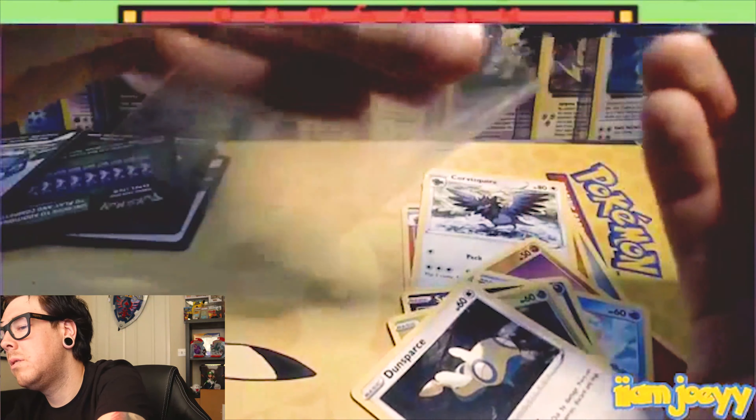So yeah, not too bad on the first session of Darkness Ablaze. From the last pack we had the V-Max Salamence, we have the Galarian Slowbro, and we have the V-Max Malamar. I liked that Snorlax reverse too, I thought it was nice. So there it is - from eight packs, there are the pulls: Malamar V-Max, Galarian Slowbro V, and Salamence V-Max. Really nice cards!